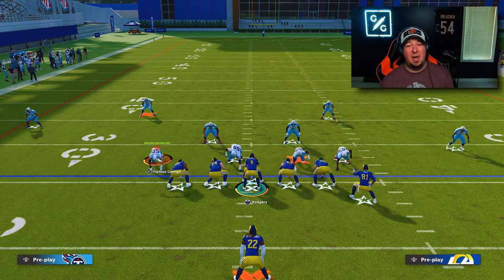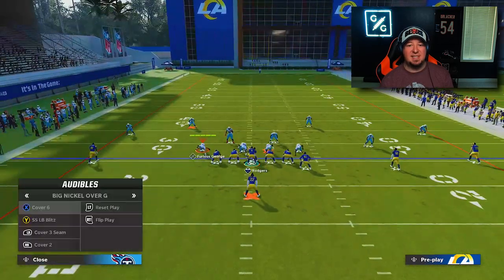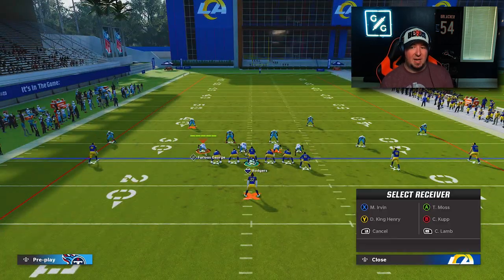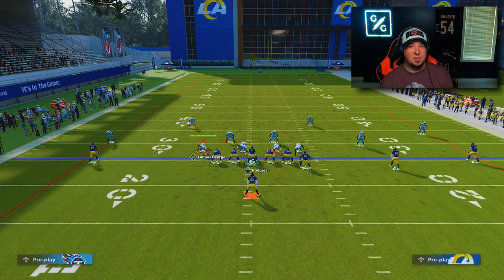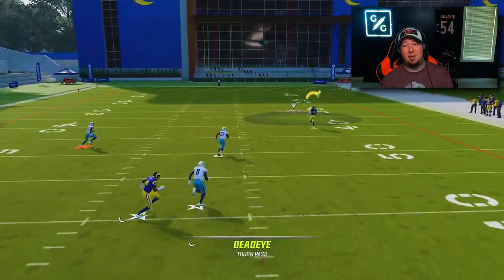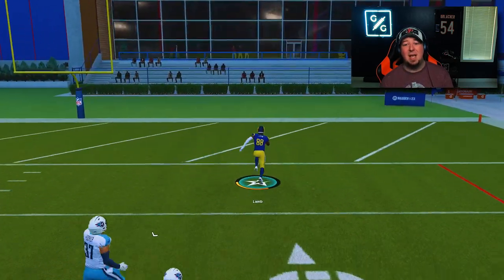Let me audible into the cover six defense to show you the exact same behavior. With a route combo featuring the tight end on a post and the running back on a swing, the quarter flat bites down, allowing you to launch the ball over the top. If you face a lot of cover six or cover nine, run something like this because it'll be very effective.